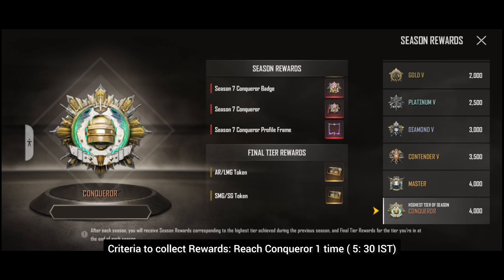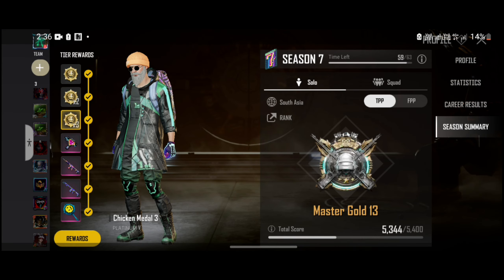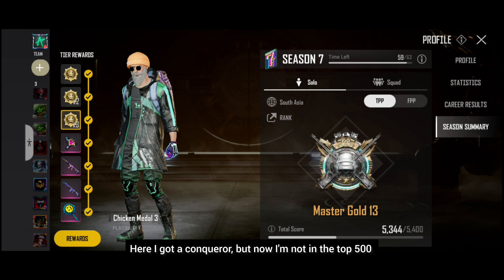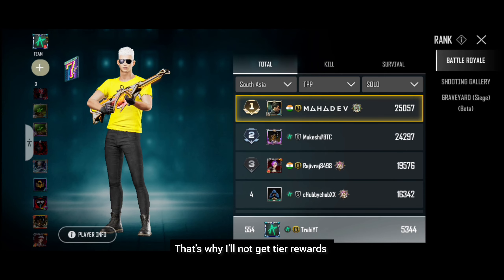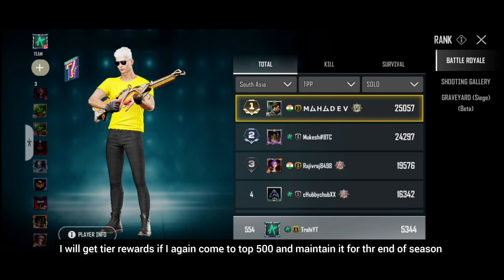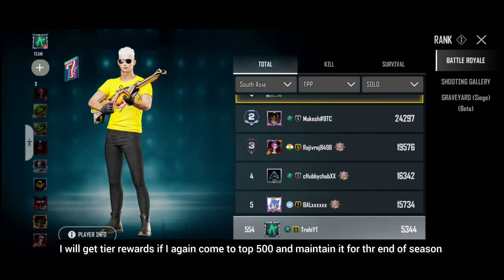To get Conqueror, you need 5000 points and a top 500 ranking in your region, such as South Asia. Then you will get the rewards. My points are 5400, but I still don't get Conqueror because I'm not in the top 500. To get final tier rewards, you must maintain top 500 ranking until the last day of the season, and then when the next season starts, you will get the rewards for free.